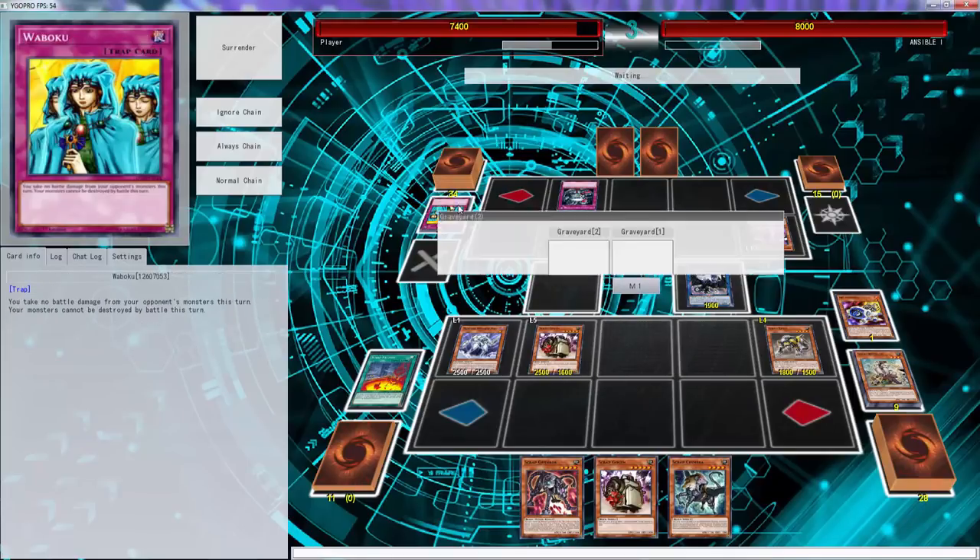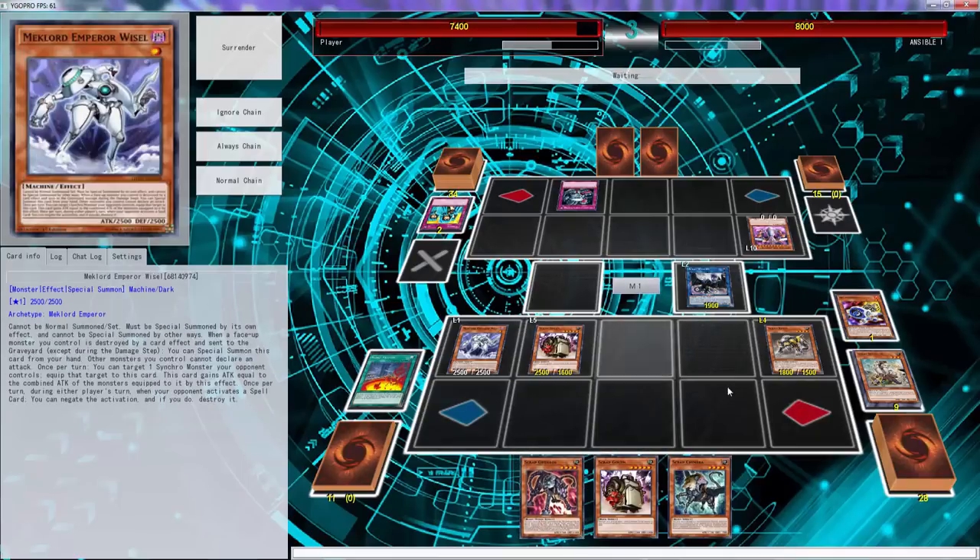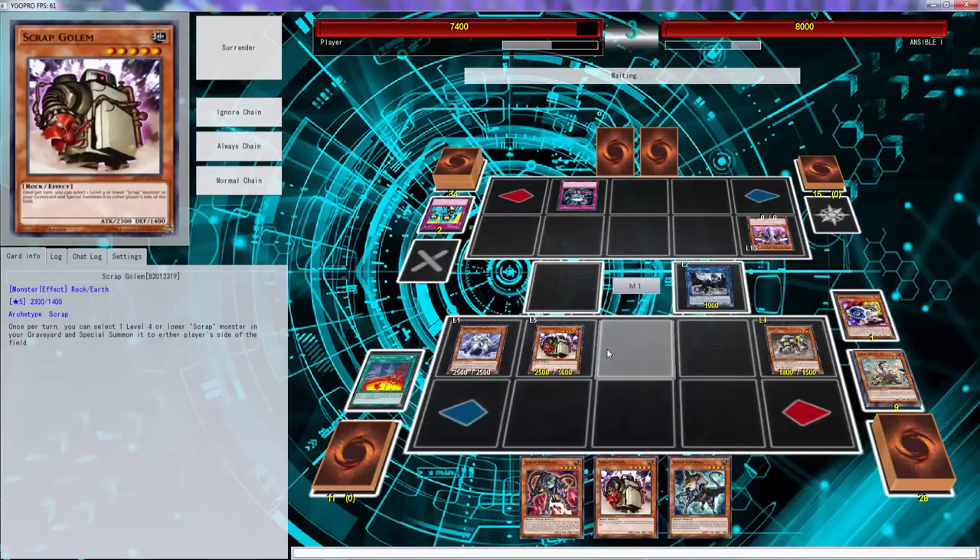Oh we can just win — yeah, we just win here. This doesn't do anything since it's already here. We won, folks! We probably still need to throw some Dangers in here — they're just free special summons, so we can definitely just work with that. Let's see what he's going to do here.